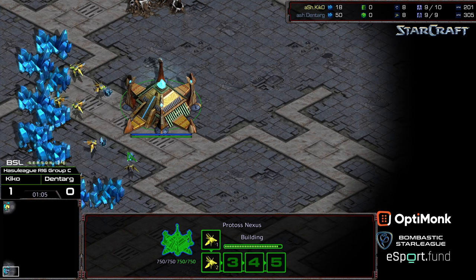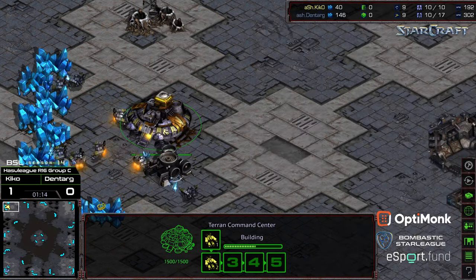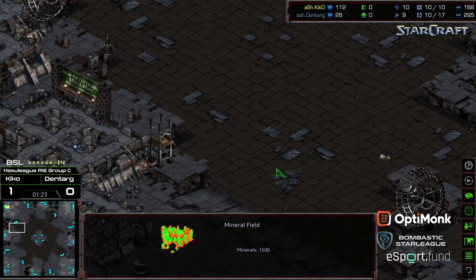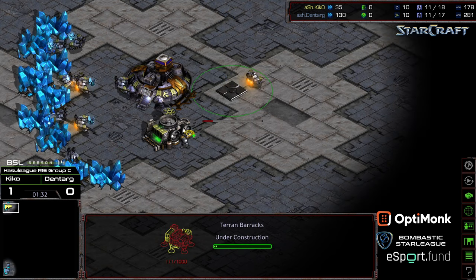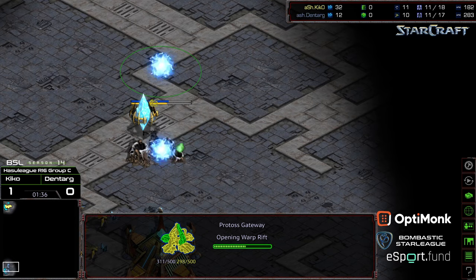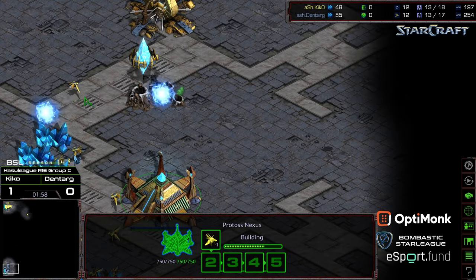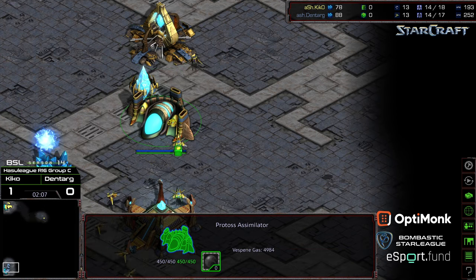We'll see if that turns into a round of eight birth. Being on Goodnight, he's gonna have his work cut out for him. Sometimes I feel like it's a little challenging for Terran, specifically because of this mineral-only base with the lower ramp edge — makes it a little bit more of a challenge to hold. I'm curious if anyone has broken down the statistics of Protoss versus Terran on four-player maps versus two-player maps. Food for thought.